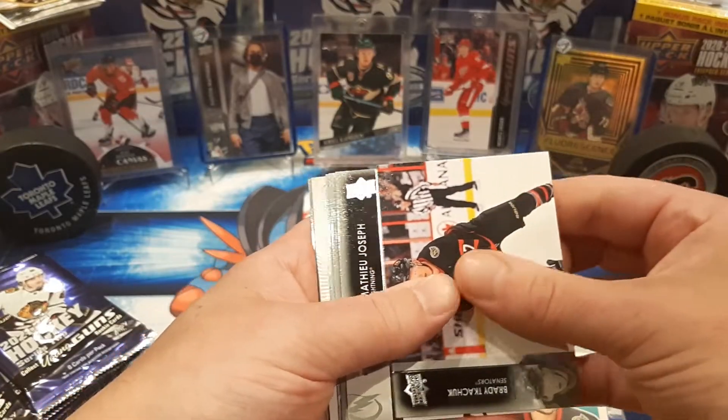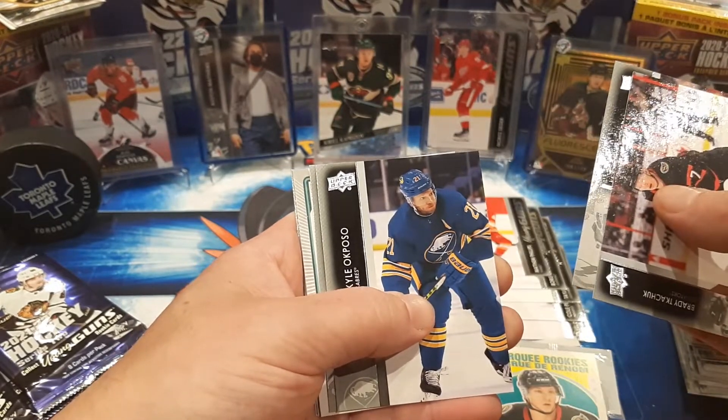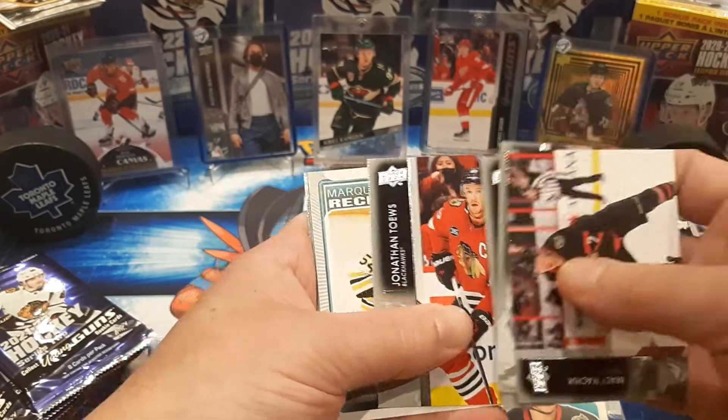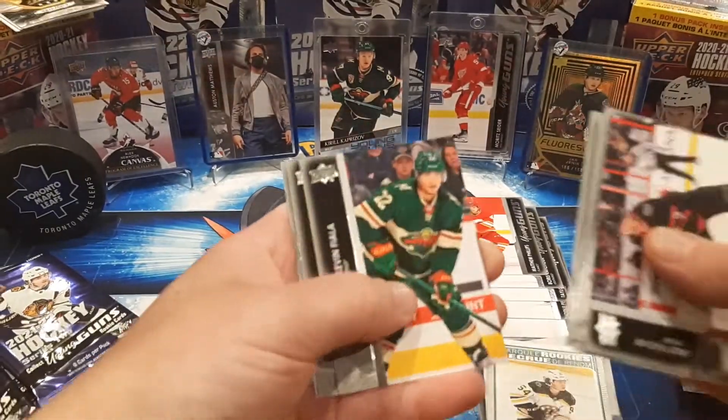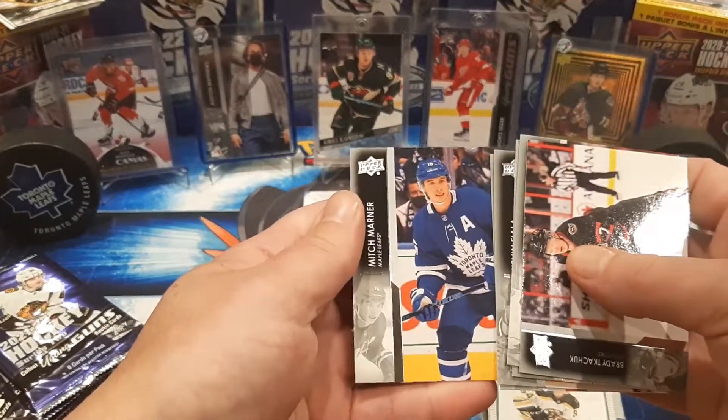Brady Tkachuk, Joseph, Akpozo, Taves, Jack Aiken, Marky, Fiala, Yamamoto, and Mitch Marner.